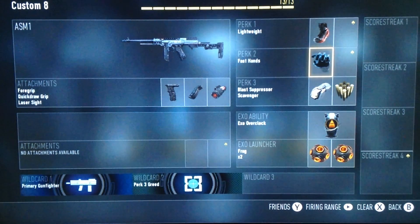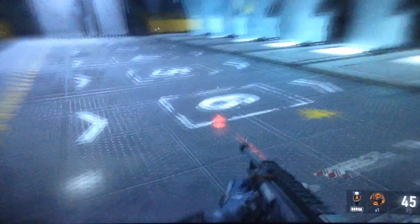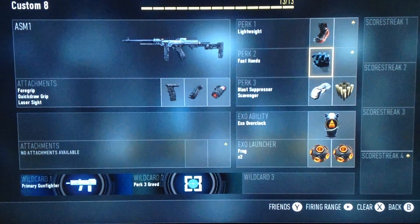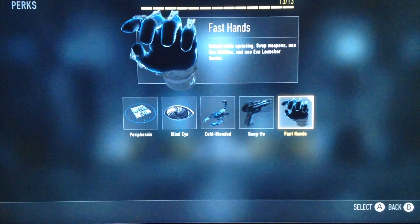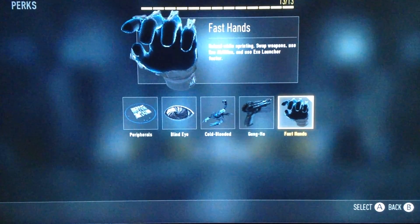Now we have fast hands, and fast hands can kind of screw you over sometimes because you'll be running, shoot somebody, and then while you're reloading you really can't do anything except punching or exo-boosting, exo-shifting. But it's really helpful for when you're running and you need to reload — you can hide somewhere while reloading, run away, get bullets, and then just dominate them.